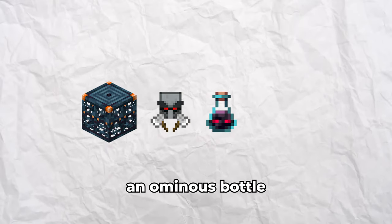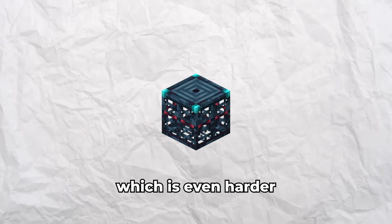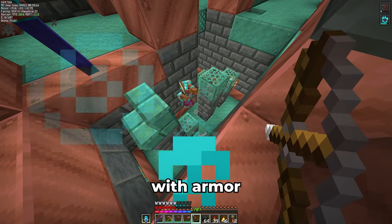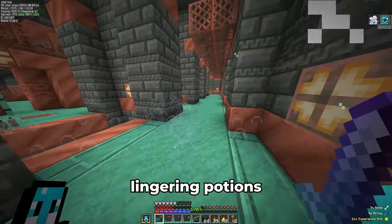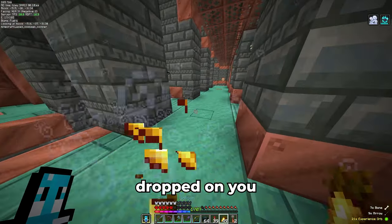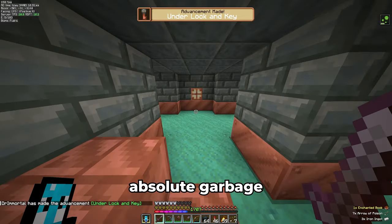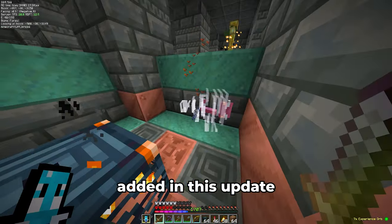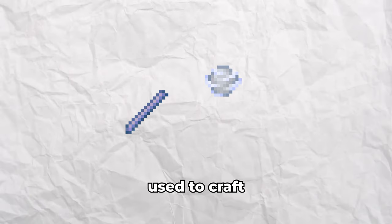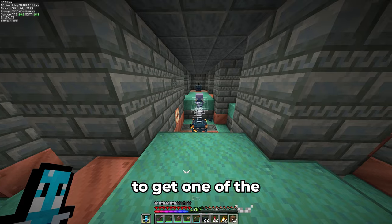For bad omen, I need to drink an ominous bottle acquired from a pillager captain. This activates a spawner and turns it ominous, which is even harder to conquer than a normal one. Mobs spawn with armor and stronger weapons — some are even enchanted — and in addition, lingering potions and other projectiles are dropped on you. Anyways, here is my first vault and we get absolute garbage. In the next room, I then found my first breeze, one of the two new mobs added in this update.